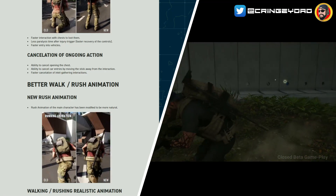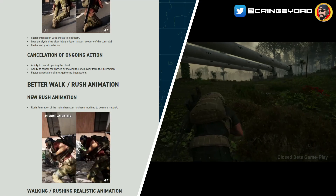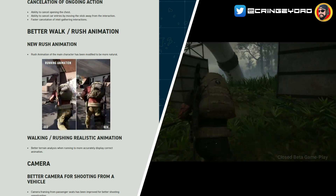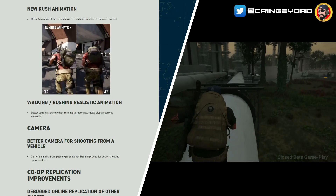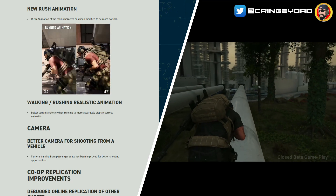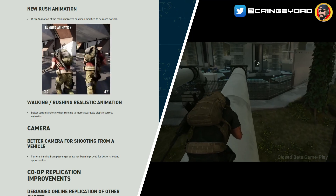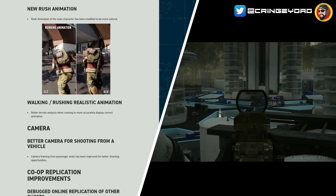Better walk and rush animation — the new rush animation now means when you sprint, the main character's animation has been modified to be more natural. It definitely looks a little more realistic to someone running with a lot of kit. He's got a heavy rucksack and weapons, which changes the way you run — you're not going to be able to sprint like you normally would. I think they've got a good balance there, and I'll be able to test that alongside you guys once the open beta launches.